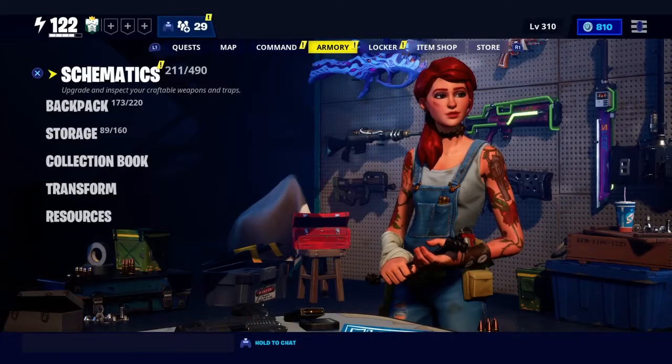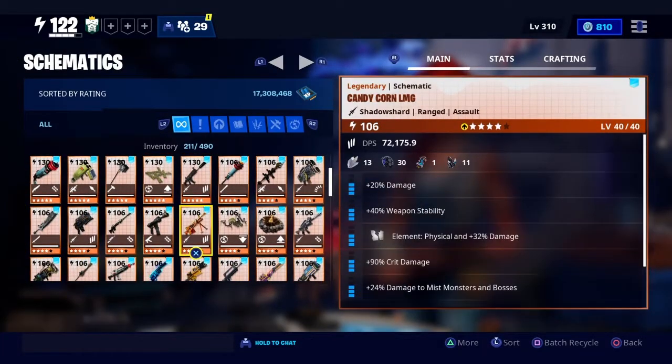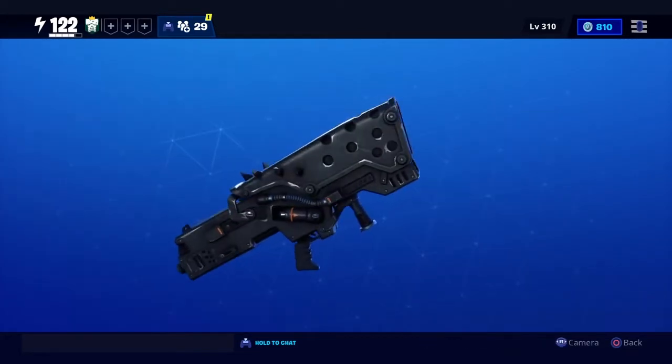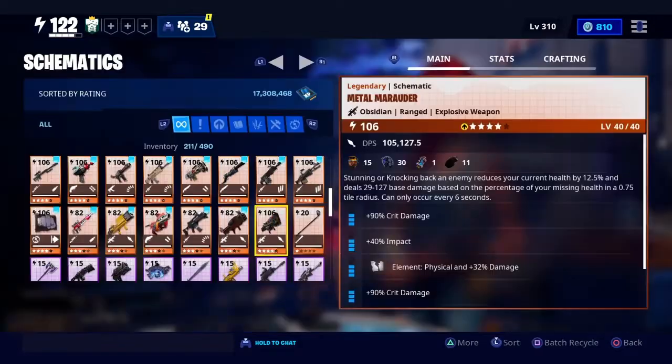Welcome to another Say It Dover video. Today we're going to be talking about the new Metal Marauder Schematic that is currently in the Weekly Item Store. Do not miss your chance on it — it is part of the Black Metal Weapon Set.